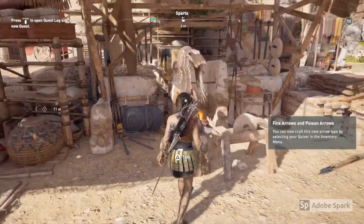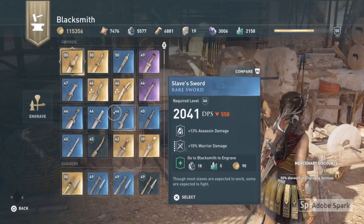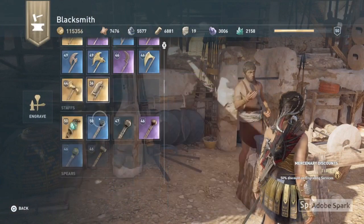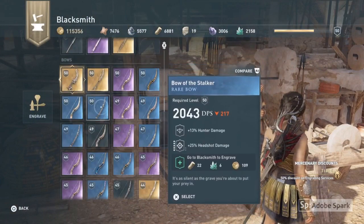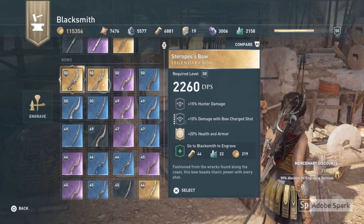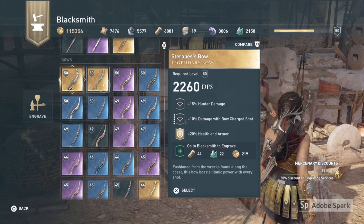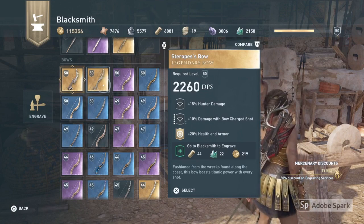The other way of doing this is if you go to the blacksmith, go to Engrave, and pick a bow. I'll opt for the Sterops' Bow that I got from defeating Sterops — that's the Lightning Rod trophy, so you can check that out in my other trophy videos if you want to see how to defeat Sterops.